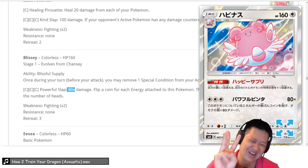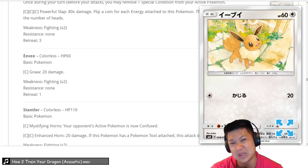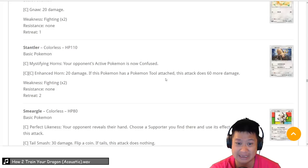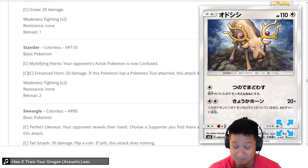New Eevee — not as good as the current Eevee. It's basically: if you need an Eeveelution, just use it. I hope the current Eevee stays in rotation because we need an instant evolution for Eevees. Stantler — another easy efficient 2-hit KO. Give it Double Colorless Energy and a Choice Band and it has a 2-hit KO on GX Pokémon, with good enough HP. We'll give it a 3 — it probably fits better than other Colorless Pokémon with similar effects.